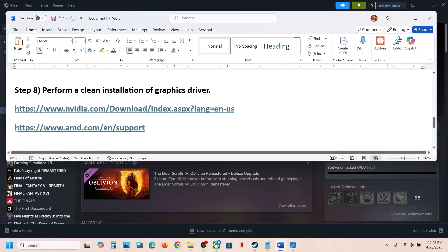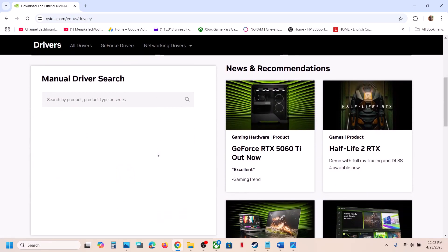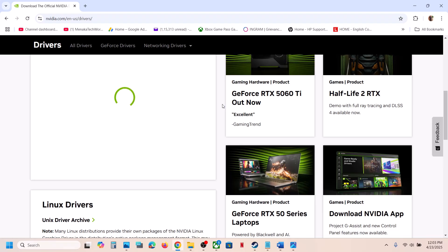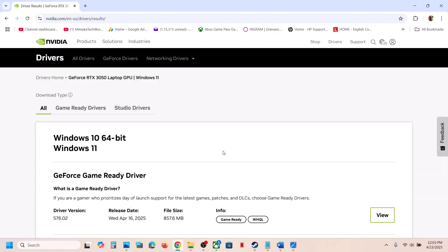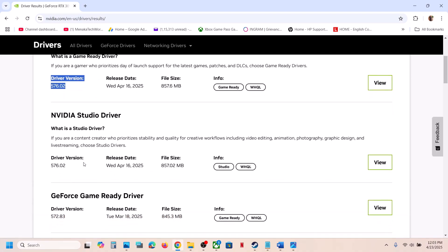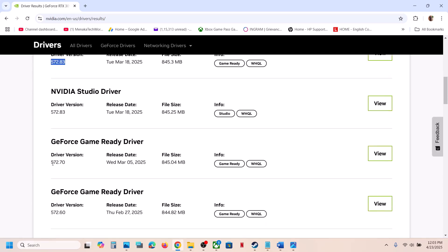For AMD card users, first uninstall the current graphics driver, restart your computer, go to the AMD website, select your graphics card, and install the latest driver. If that doesn't work, try rolling back the graphics driver — this has worked for many players. On the Nvidia website, you can click View More Versions. The latest is 576.02, but version 572.83 or 572.70 has worked for many users. When installing, make sure to check 'Perform a Clean Installation', then restart and check.